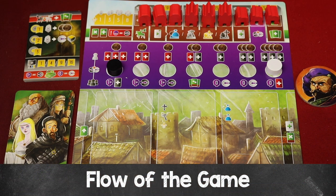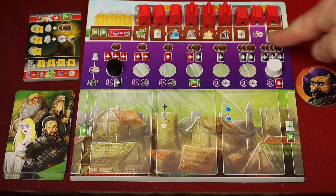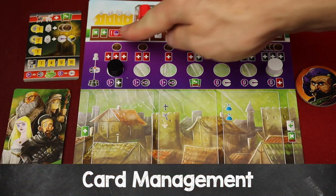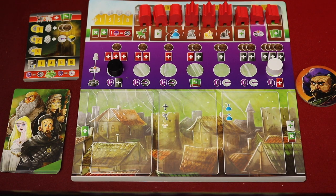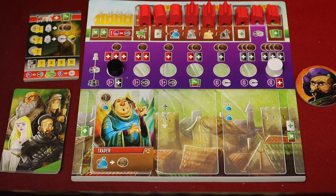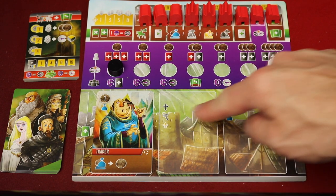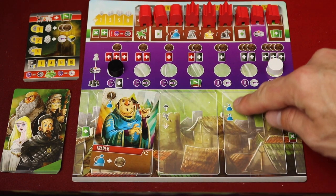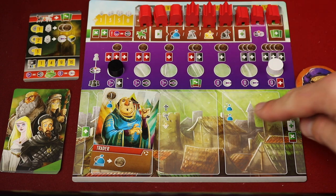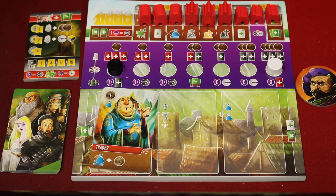The game is played over multiple rounds. Each round, a player will take a turn starting with the start player and going clockwise. On your turn, each player is going to go through six different phases. The first phase is called card management. On your first turn, you'll have three open spots on your board. You'll select one of the three cards in your hand and place it in the furthest left spot. By doing this, you're activating icons on the left side of the card. The two other spots on your board also have icons, allowing you to use different icons in a future phase to activate one of the four different actions.